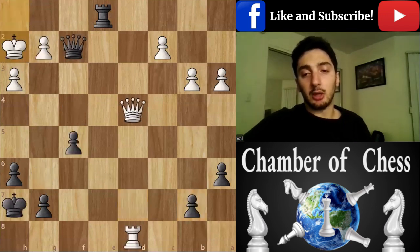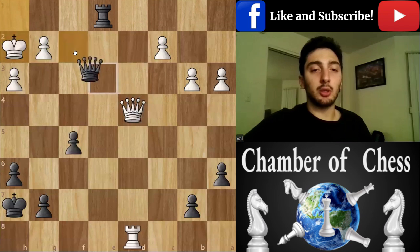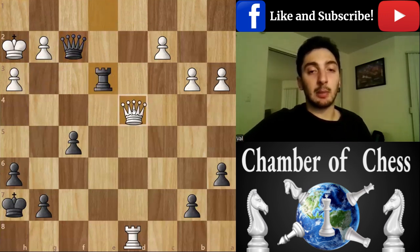White has its advantage with an extra pawn, so the only correct option is to avoid the queen exchange with rook e3, at the same time threatening queen g3. There is no good refutation unless just giving up a piece.